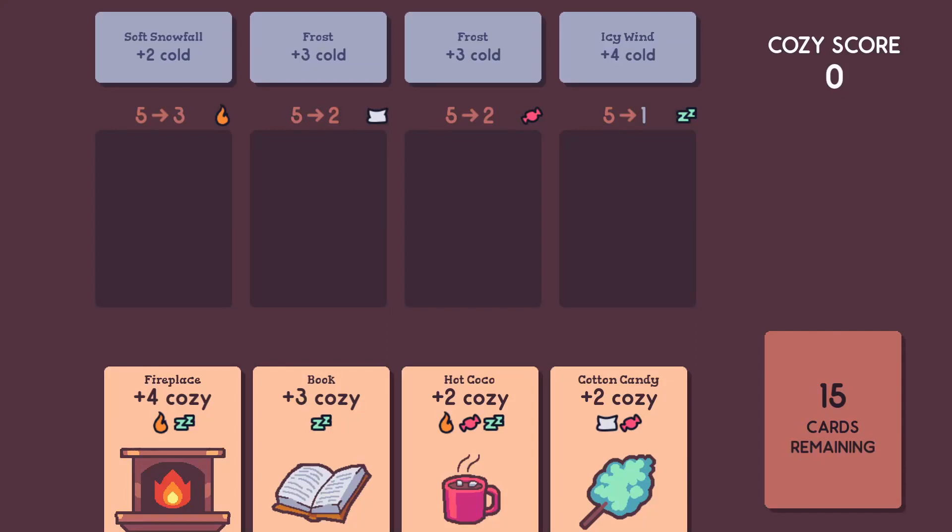Welcome, this is the tutorial for Cozy Cards. Cozy Cards is similar to Solitaire in two ways. First, the object of the game is to get rid of all of your cards. You can see over here in the bottom right, I have 15 cards, and then I have 4 cards in my hand.